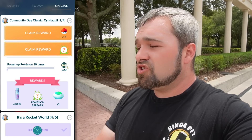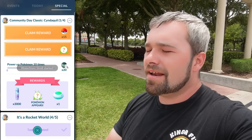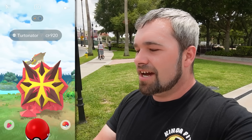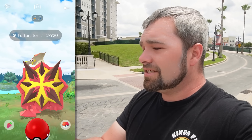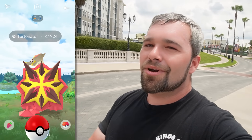We have ourselves the Cyndaquil Community Day Classic Special Research, where we had to catch a certain amount of Cyndaquils and make a certain amount of nice throws. We still have to power up a Pokemon 10 times, but we'll do that in a second after we claim these Turtinators — these are just from before the event, but this one isn't shiny. 920. I don't know what it is, but my research takes forever to load in. But when it finally does, it works fine. This one also isn't shiny. 920 again. And here's the last one — it's going to be a not shiny. 924.